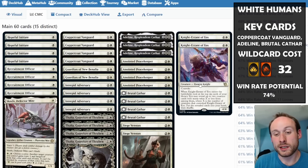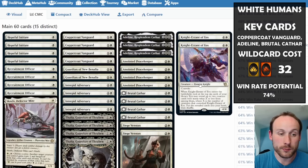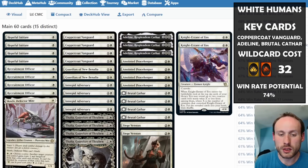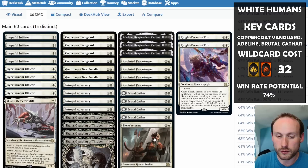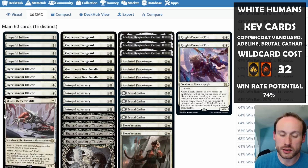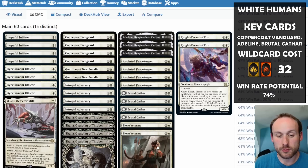You don't want too many Knight-Errants because drawing them early is awkward and hitting another one means you'd need to convoke five creatures to find it. Knight-Errant is a human so it benefits from Coppercoat Vanguard, but not a soldier so it doesn't benefit from Siege Veteran. The overall strategy is to keep putting creatures out, boosting everything with Adversary, Vanguard, and Siege Veteran, and just keep attacking.